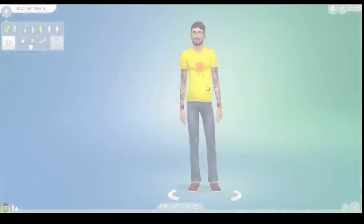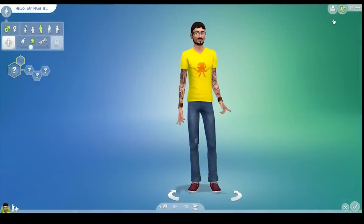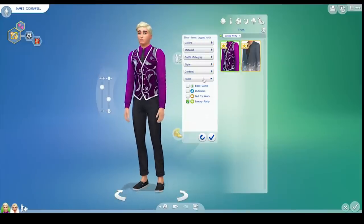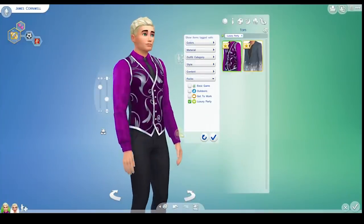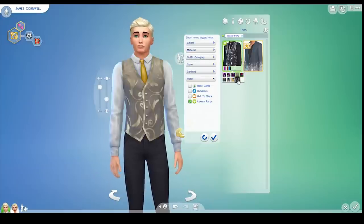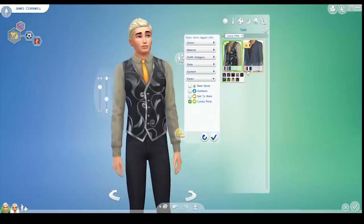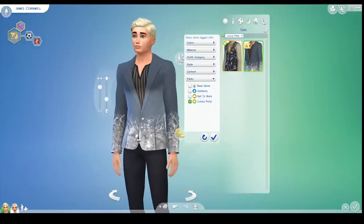Let's go straight into Create-a-Sim. We'll have a look at the new clothes and then the new items. So we've got two new tops — a pretty cool vest thing. The thing I'm most excited about in this stuff pack is actually the beautiful textures they're introducing. You can see the nice light shining reflection there, which is really nice. I particularly like the silver. And then we've got this party jacket — I'm loving the metallic.